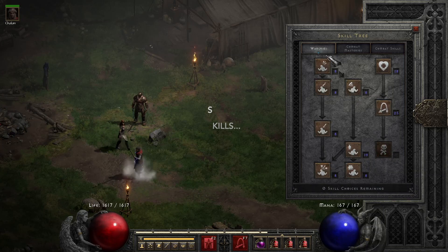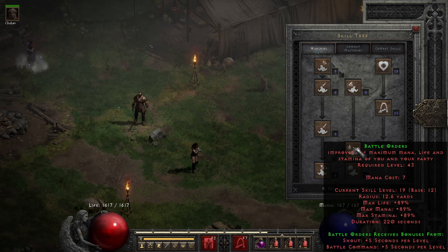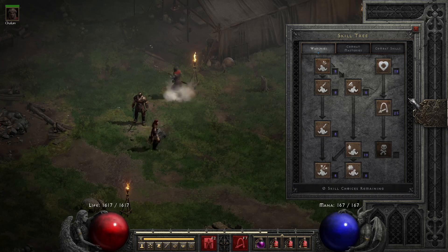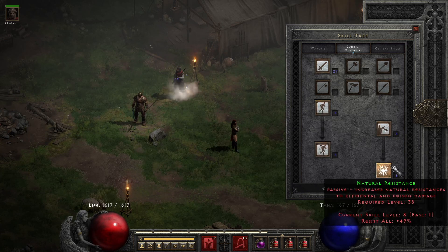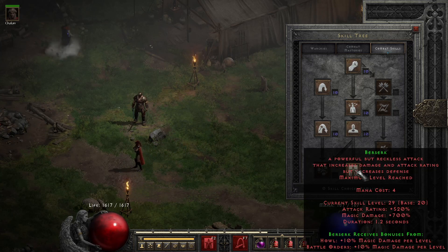For skills, it's basically one point into each of the prerequisites, and I've been putting remaining points into Battle Orders because it's a synergy of Berserk — so more damage, plus I get more life, and so does my mercenary. Find Potion is a synergy of Find Items, so you get one percent chance per level; right now I'm at 64 percent. For Combat Masteries I maxed Blade Mastery for attack rating, damage, and critical strike, one point into Increased Speed, Increased Stamina, Iron Skin, and Natural Resist. Then one point into each prerequisite to get Berserk — I max Berserk and that's my main source of damage.